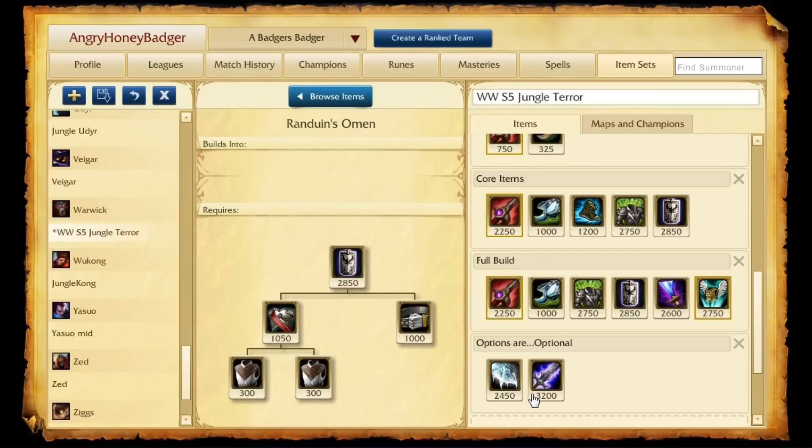Options in case you don't want the Guardian Angel include Frozen Heart if they have a lot of attack damage, and Blade of the Ruined King if you want damage — although we already have a lot of damage between Wit's End and the stacks from Skirmisher's Saber, which is basically the stacking Feral Flare of Season 5. Between those two you honestly don't need more damage. Just be a frontline tank that still kills everything, because Warwick currently has the highest win rate — like 60%. Prepare for a slight nerf, it's coming.